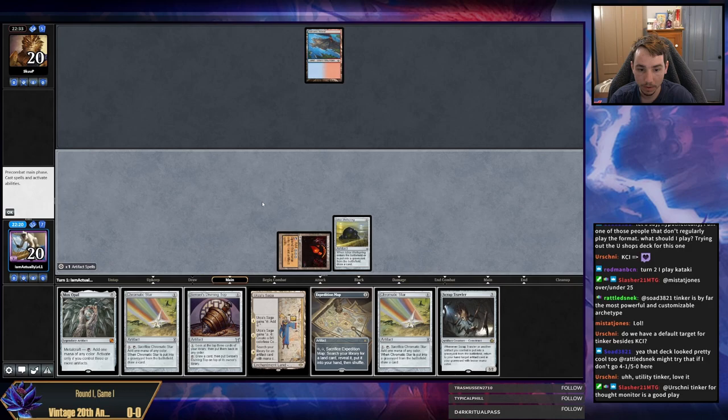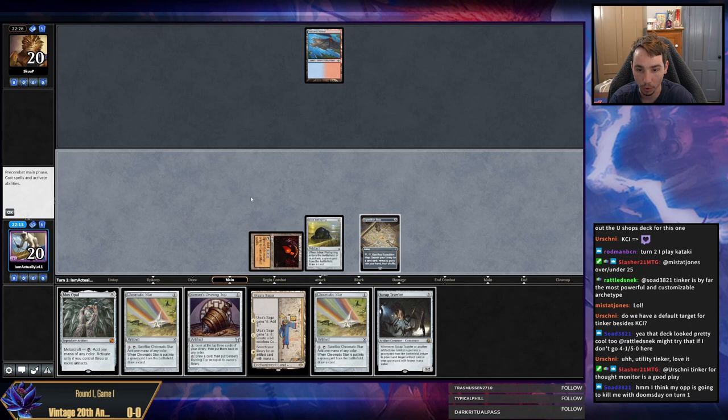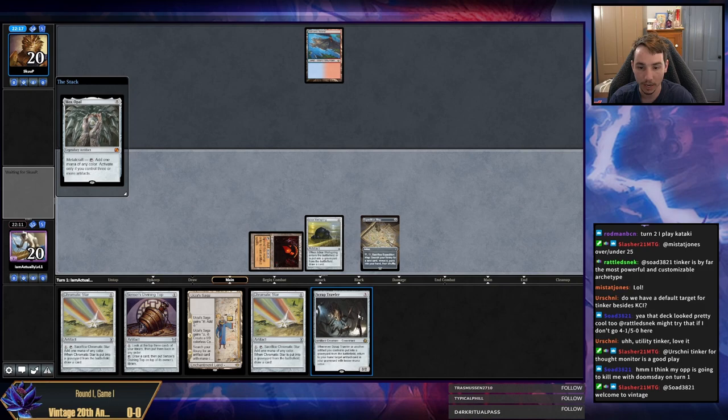Scrap Trawler is a great start. Now we're just looking for a KCI. I think I'm going to go with Map and Star because I don't think I'm going to have time to do top things. I do think that this was probably a bad play — I should have played two one-drops so that my Opal would have been turned on. However, you win some and you lose some.